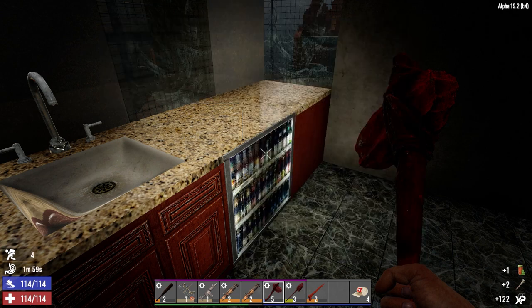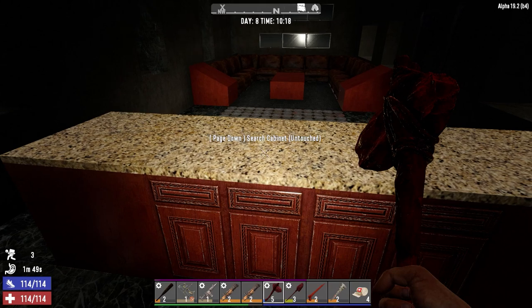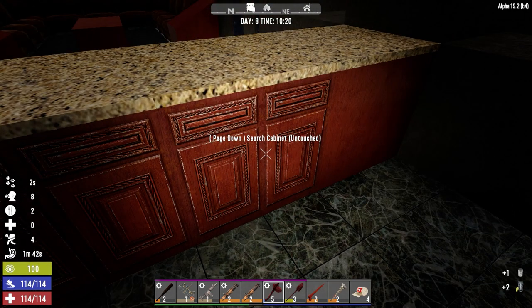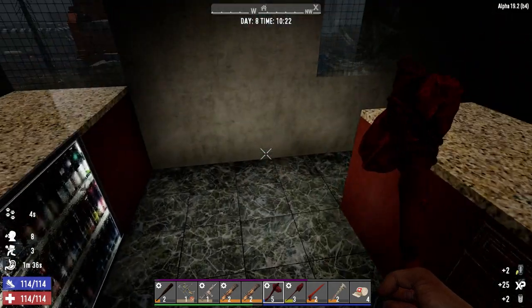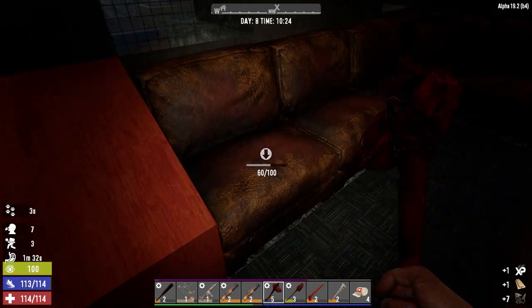Okay, we got a wrench, nice. Level 2 is block damage 39, this one's 36 - let's bring this down. I think we're just going to go ahead and sell it. We'll hang on to it for now. Okay, we can go ahead and use this, take that out. Alright, go ahead and scrap these guys and knock out all this leather. Then we'll probably go over to the trader.